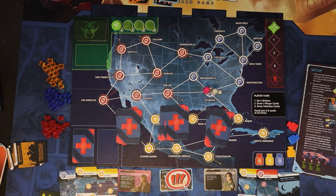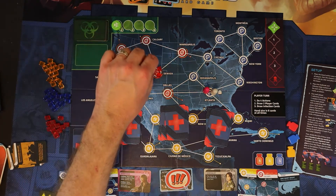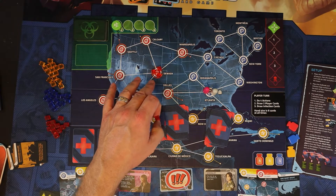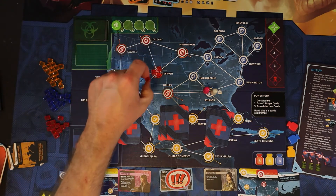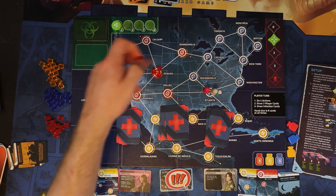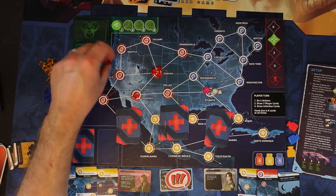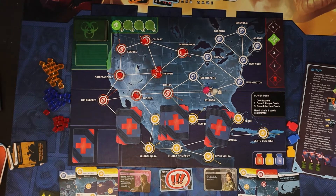Why is an outbreak bad? This is the outbreak marker — every time you have an outbreak it moves down, and if it ever gets to the skull space, that's one of the ways you lose. For example: if I have a card that tells me to put one red cube on Denver, but Denver already has three red cubes, whenever a location has three cubes of one color and you'd have to place a fourth, you don't do it — instead you get an outbreak. You move the marker down one and put one cube in each connecting city: Phoenix, San Francisco, Calgary, and Minneapolis. There is such a thing as a chain reaction outbreak, but if it happens in the game I'll explain it then.